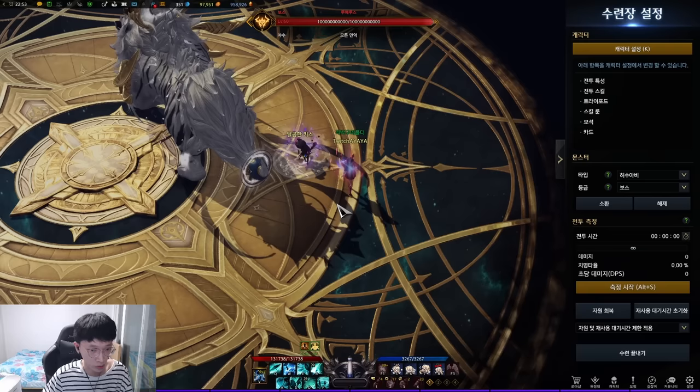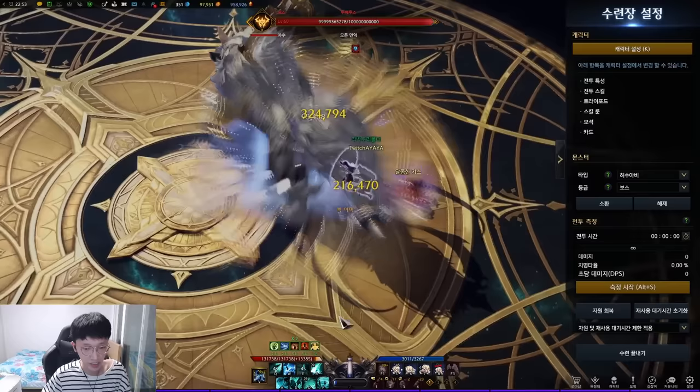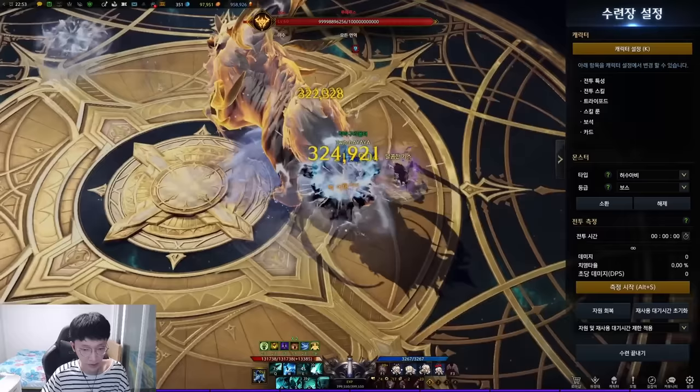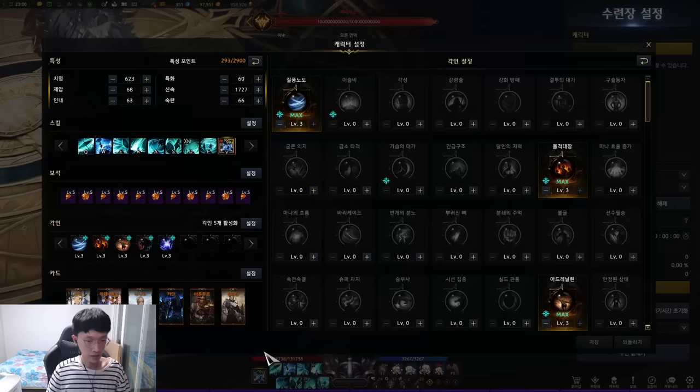Another effect: if you land a sword skill and then use another sword skill within 3 seconds, you instantly gain 12% of the overall identity meter. If you wait more than 3 seconds between sword skills, the meter gain is very small. But if used within 3 seconds, you can see it gains a lot instantly — that's that 12%.